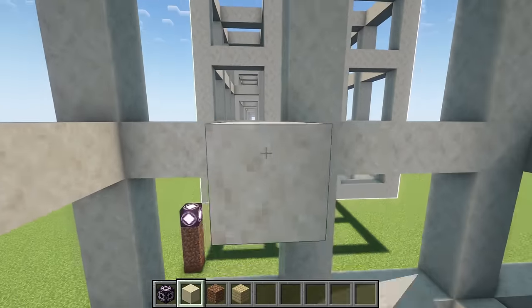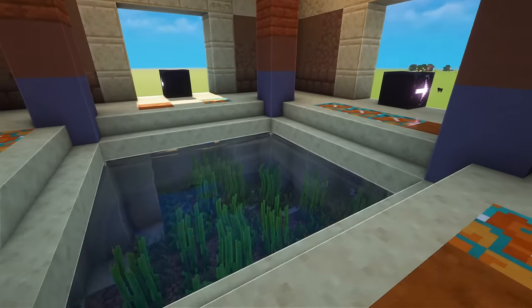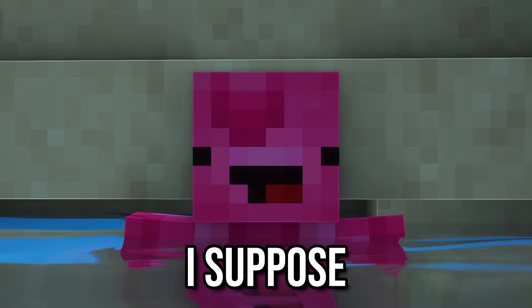So let's build the first room. Every temple will drop you into this old bathhouse water. Kind of gross, but better than falling to your death, I suppose.